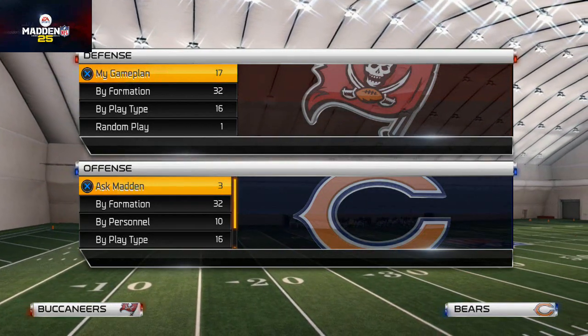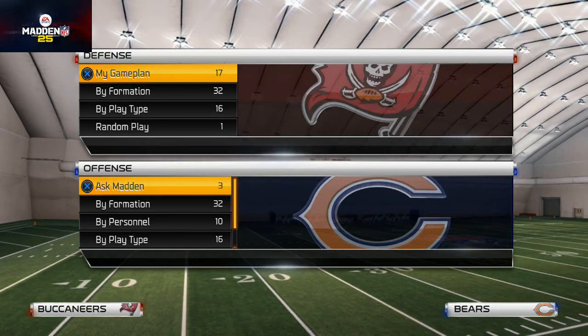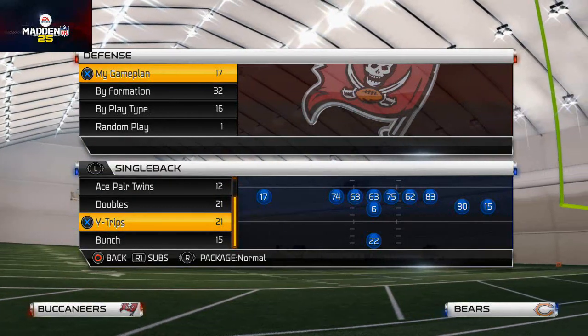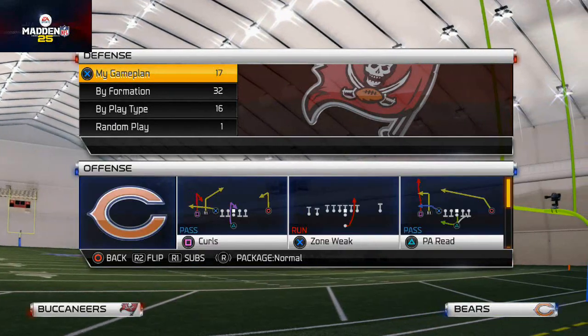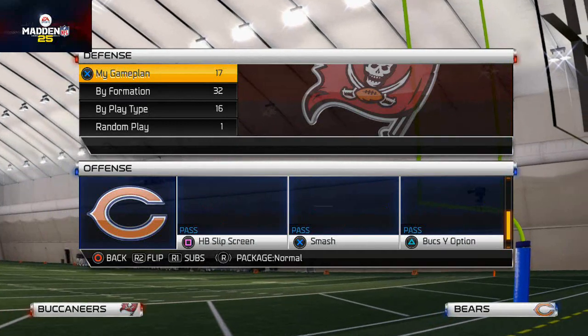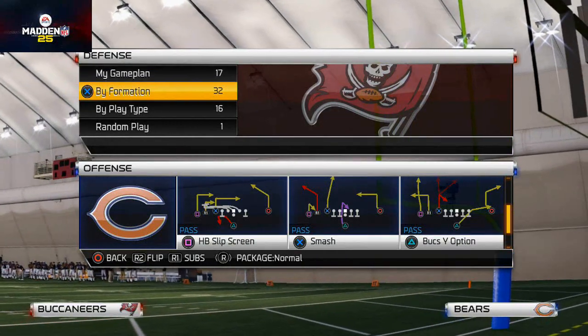What's up gamers? Welcome to today's video. Today we're going to be showing you how we like to beat zone coverage from the Tampa Bay Buccaneers offensive playbook. The play we like to use to beat zone coverage is the play Smash from the Tampa Bay Single Back Wide Trips.